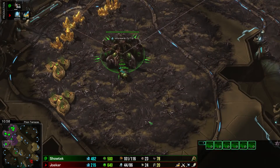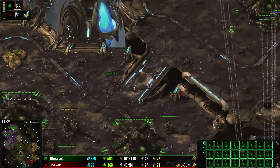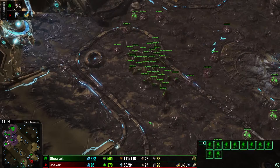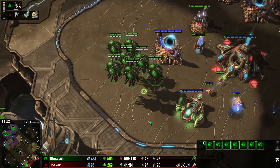No drones, just lings. No lair for overseers. No lair for creep. Two-pronged attack — very nice.